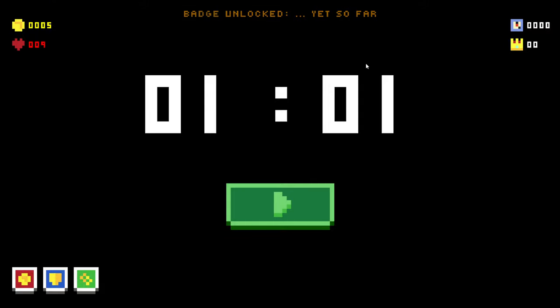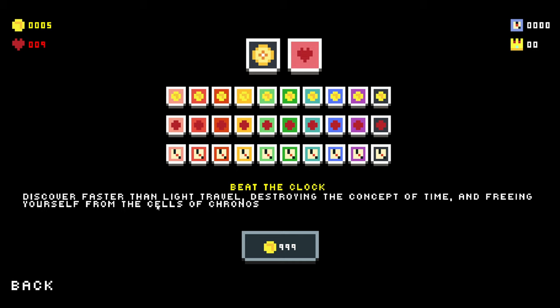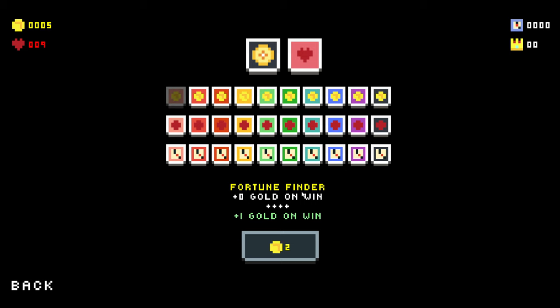Badge unlocked! So far we've got five gold — what can I do with five gold? I don't know what any of these things are. Beat the Clock, discover faster-than-light travel, destroying the concept of time... this is the achievements screen.